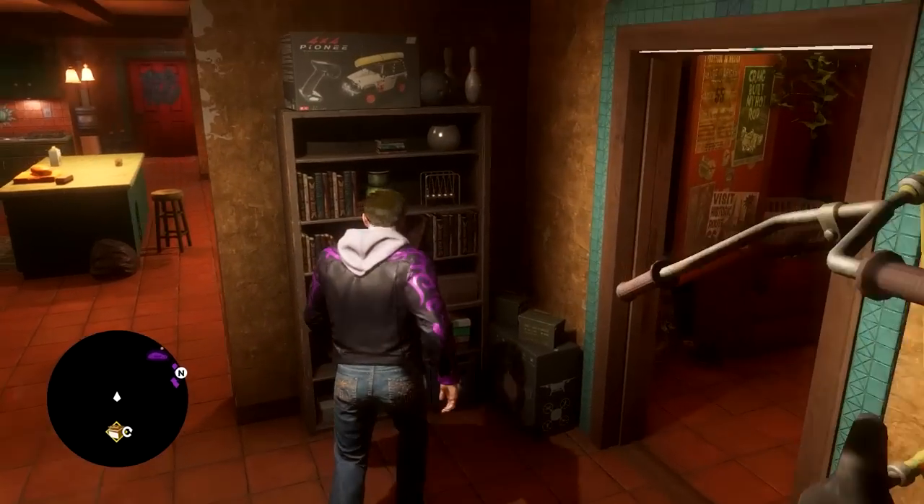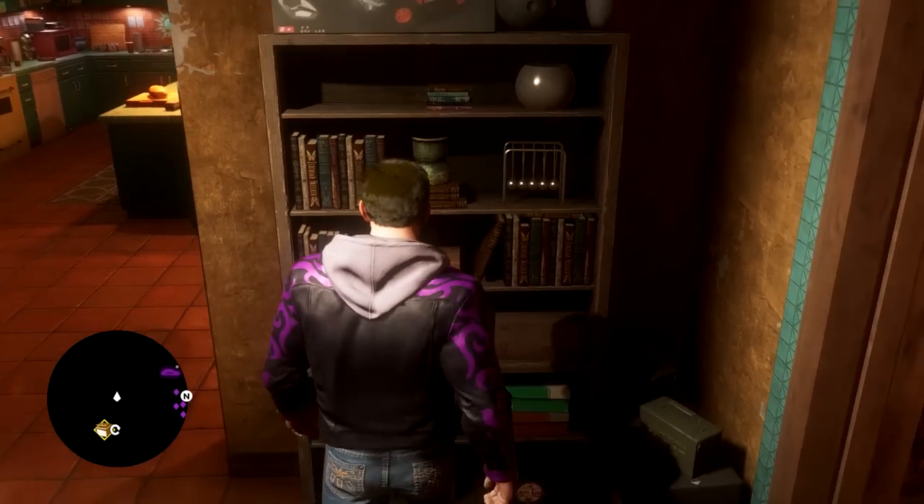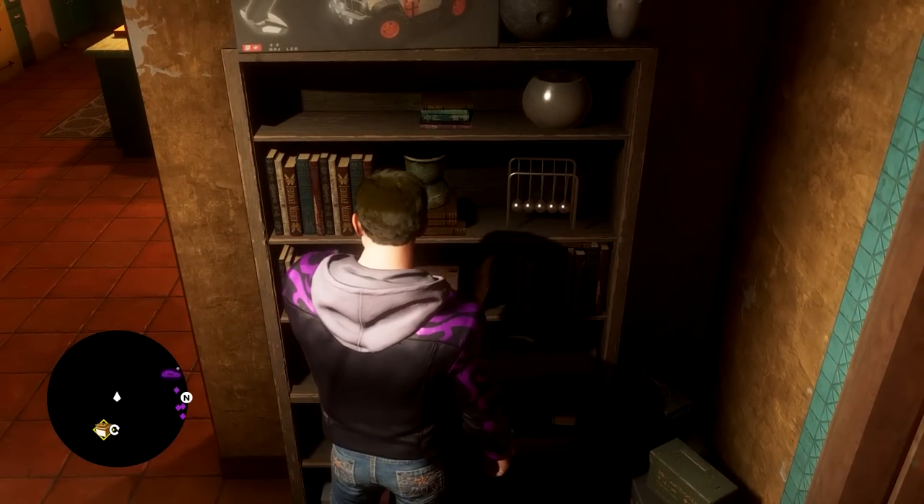First, head to the apartment in the Shady Oaks District, and you'll find this box labeled Gat Knives on a bookshelf. You'll need to stand right in front of it and perform any taunt for five seconds.